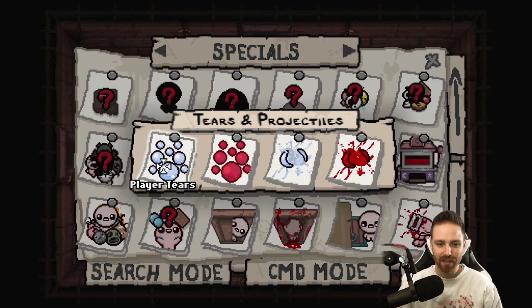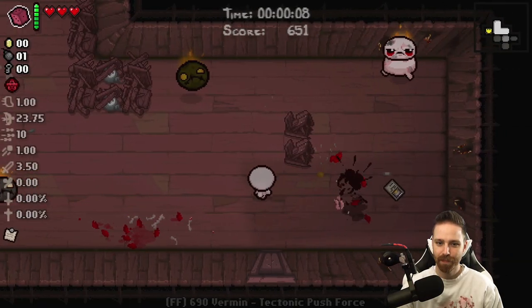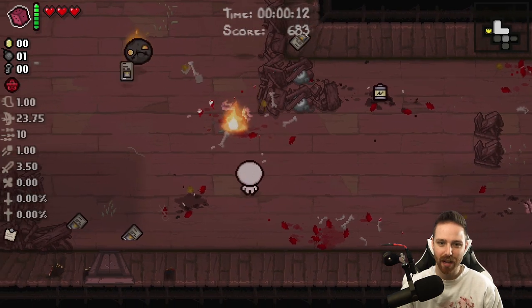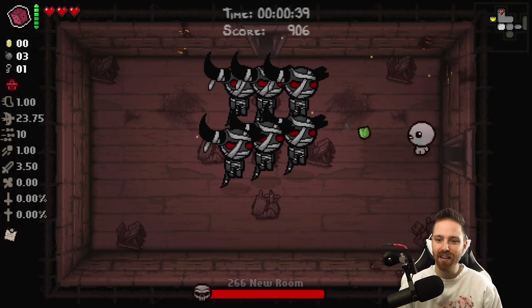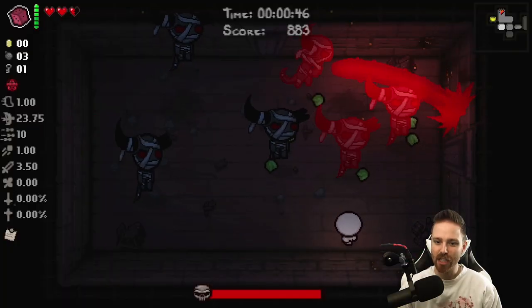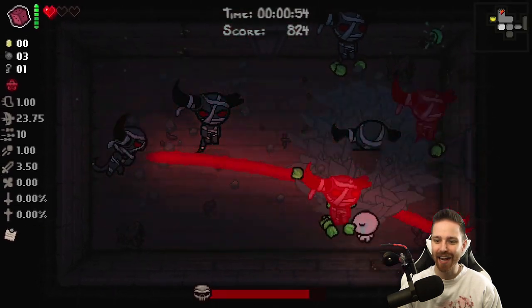All tears and projectiles from me are chaos cards. Let's see it. Why is my chaos card in the wall? I wouldn't want to do a challenge like this because that'd be boring as hell — just flexing what I can do. All tears are boogers. 100% booger run. Could we fight everything adversary if I had nothing but boogers? No! Watch me do it, though. Witness me! I'm dead.